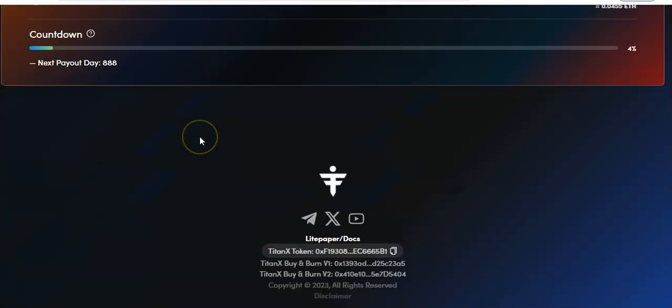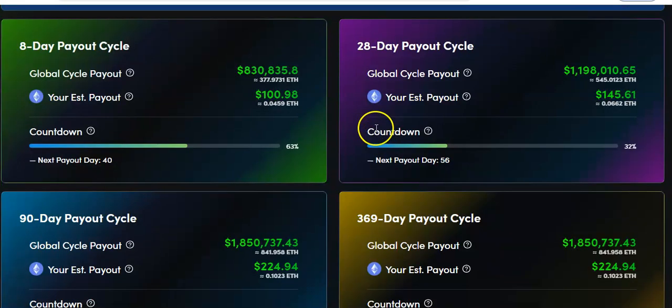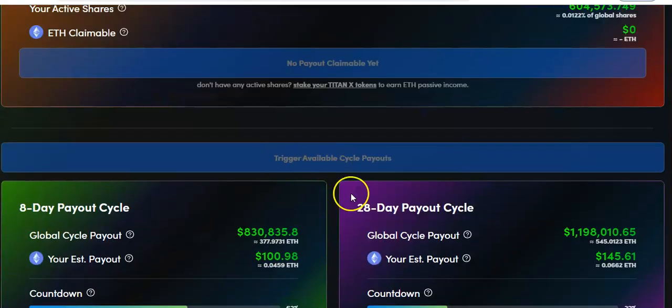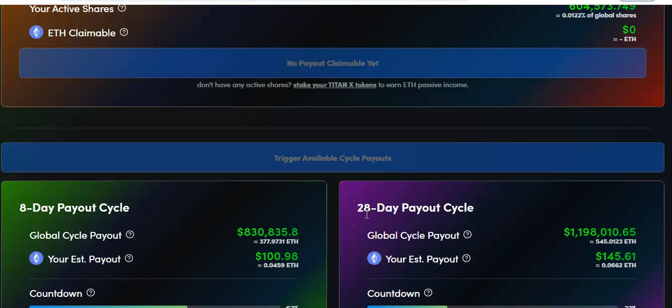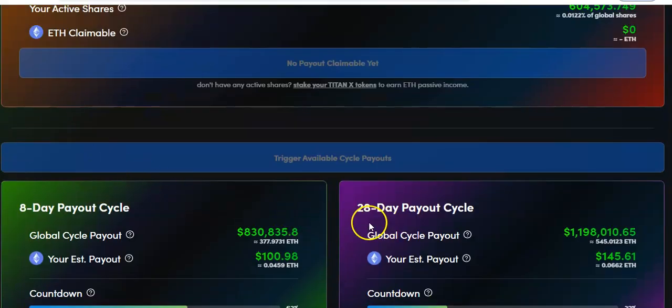Does a new stake add to my existing stake, or does it start a separate one? Because this payout is on day 40 regardless. So if I start a new stake now, do I not get paid until another 8 days, or do I get payments from here to day 40 and then they restart? Two 28-day cycles is about 56 days — less than 60 days — and the 8-day cycle means technically you can get three 8-day payouts before a single 28-day payout.